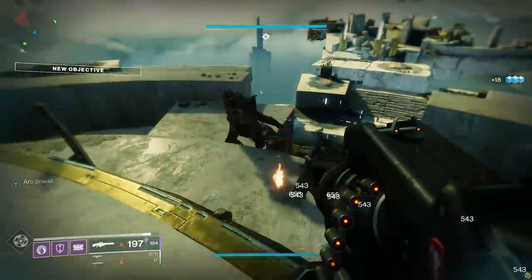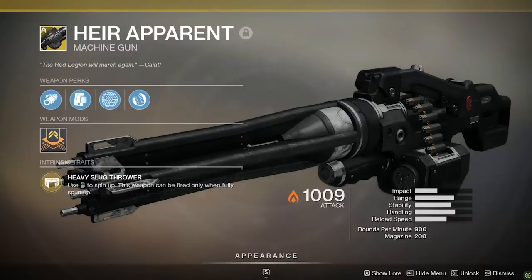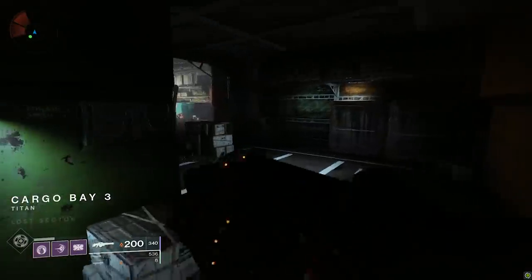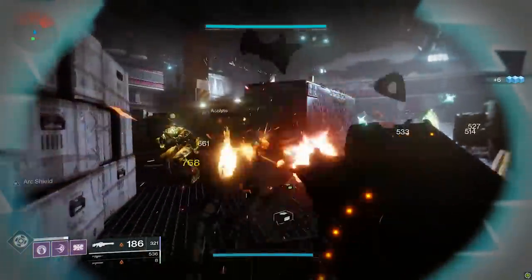Let's get to the meat and potatoes: the unique perks. First, the exotic perk, Heavy Slug Thrower. Unlike other machine guns, the Air Apparent can't fire until you hold whatever button you usually hold to ADS and spin that puppy up. This thing is a classic minigun straight out of Predator or Terminator 2 — you gotta spin it up before you can fire.